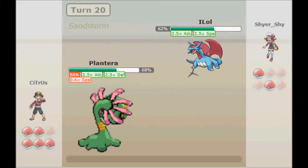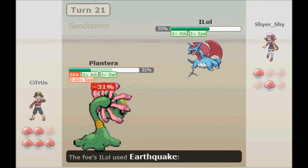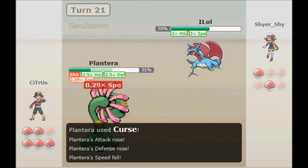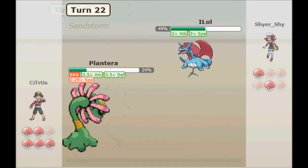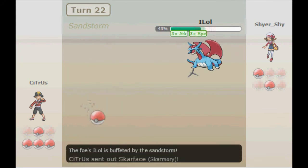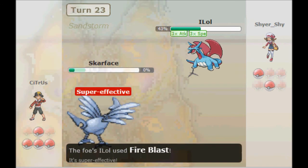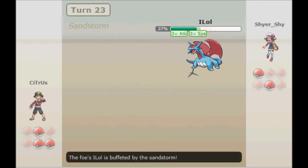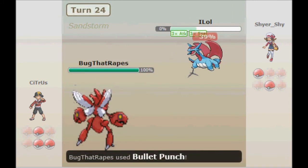Eventually he gets an Earthquake on me. With the burn and another Earthquake, he's going to be able to knock me out, which kind of sucks. Here I bring it back to normal speed. I switch into Skarmory — I'm not sure why. I think I was trying to get a Whirlwind off, but it's really stupid. I forgot I had Fire Blast.